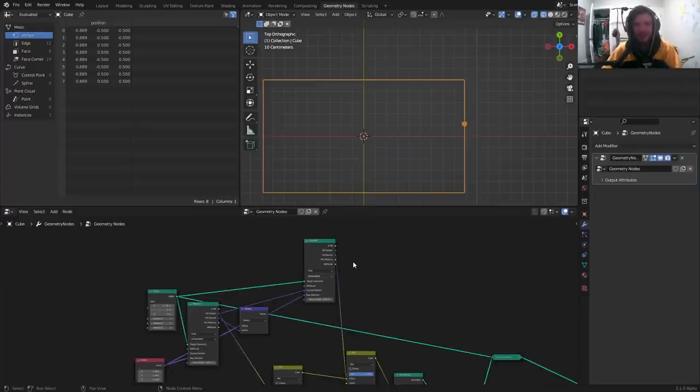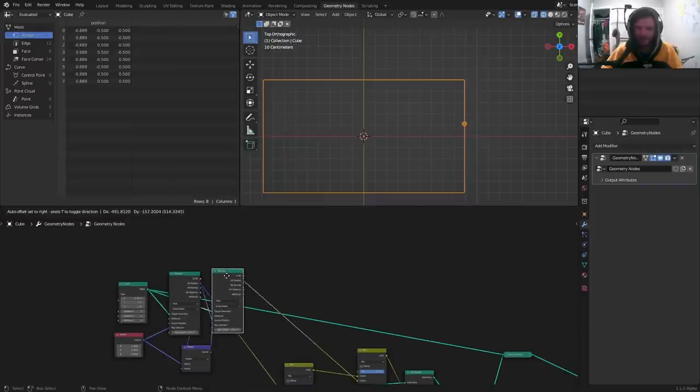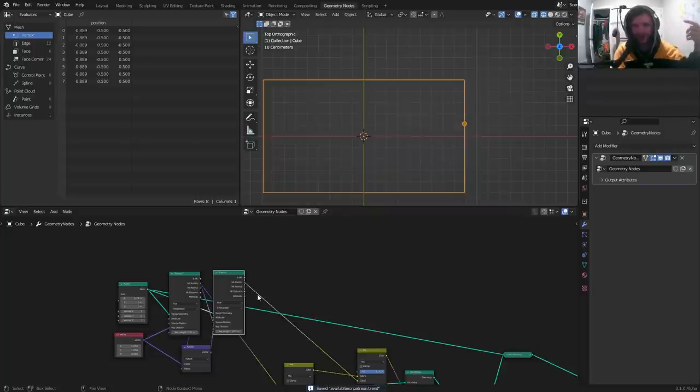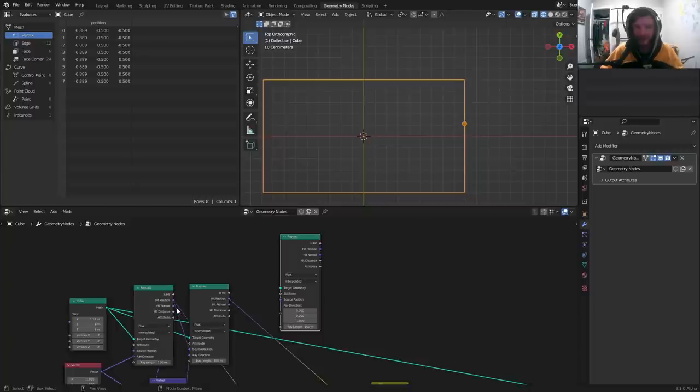This is just a repetitive pattern. For another collision, you add another Raycast, same logic every time. If there was a loop node we wouldn't have to add these manually — it'd be nice. The ray direction uses the reflection of the reflection, each time using the previous hit normal. You just repeat this process for as many collisions as you want.